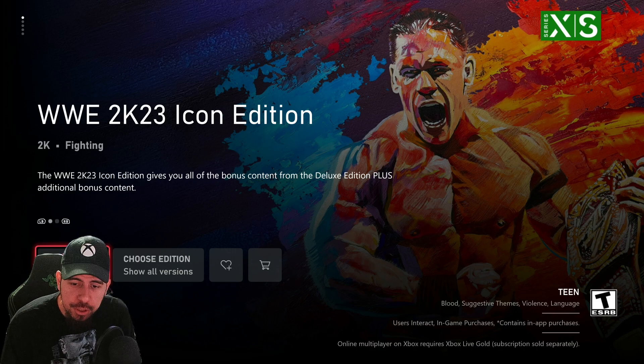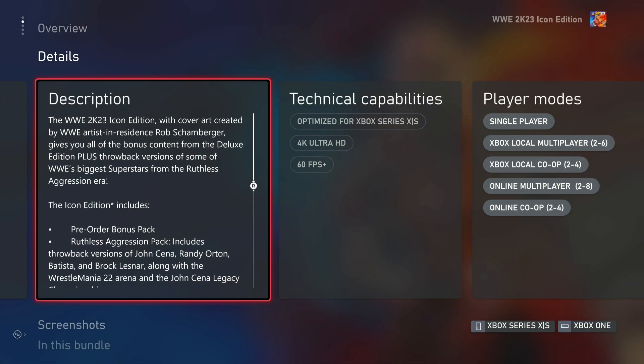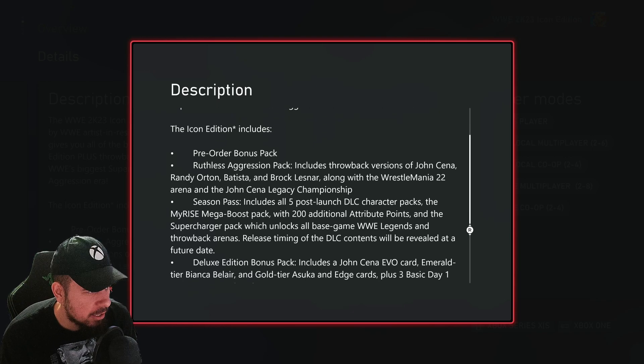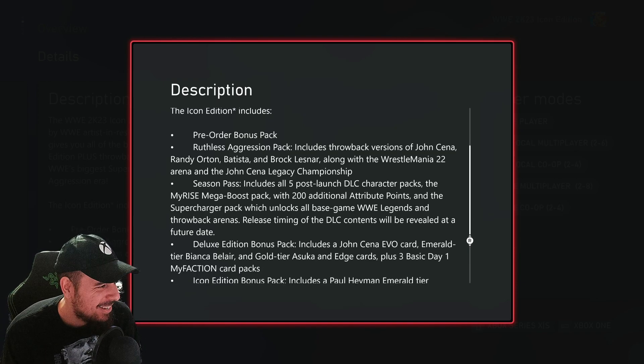So let's click into the Icon section as if we're going to pre-order. $120 is how much this one is going for. The artwork looks like a painting — it's Cena celebrating after winning his WWE title. Here's the description box. The Ruthless Aggression pack includes throwback versions of John Cena, Randy Orton, Batista, and Brock Lesnar, along with WrestleMania 22 Arena and the John Cena Legacy Championship. The John Cena Legacy Championship and WrestleMania 22 should have already been in the game, but they're trying to make this something to be excited about. I'm looking at it like skins — like Fortnite — they're giving us extra attires.